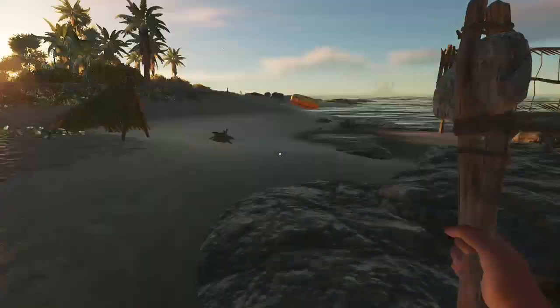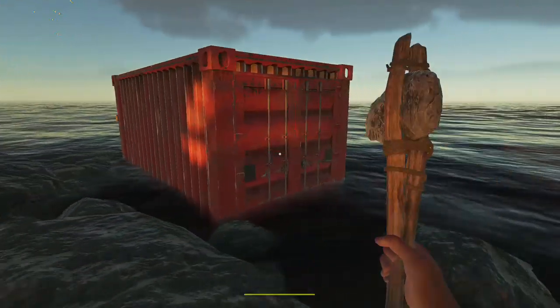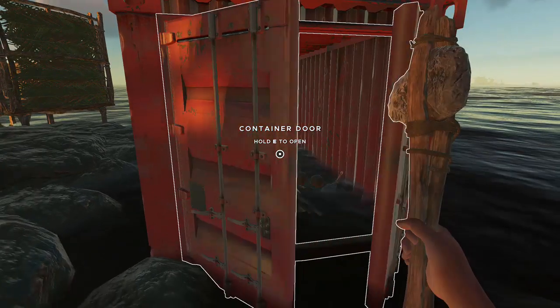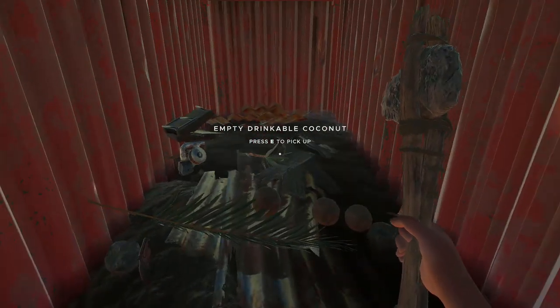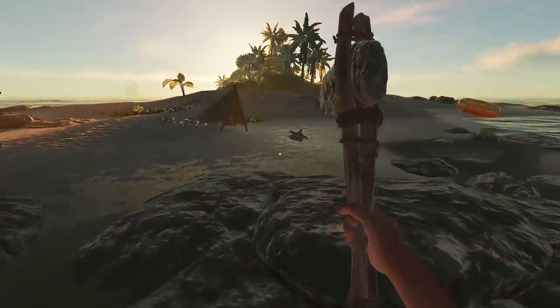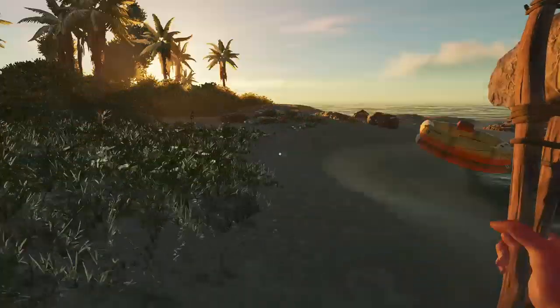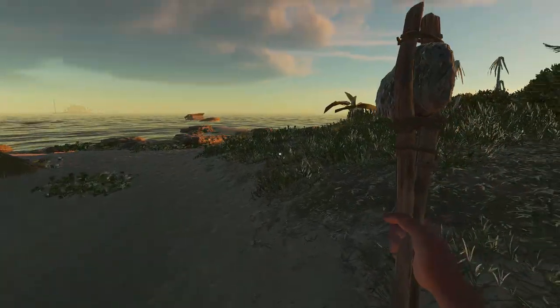Another good thing about storage — because you don't have much space — is you can plonk stuff down on your island. They've got a little container and you can just plonk stuff down anywhere and it'll stay, which is really handy. You don't really need to worry about losing things. When you've got your own little island, you can arrange them nicely and make it look pretty.